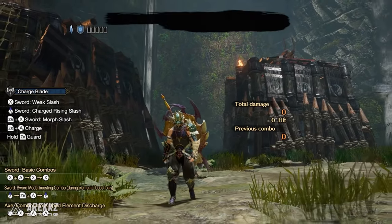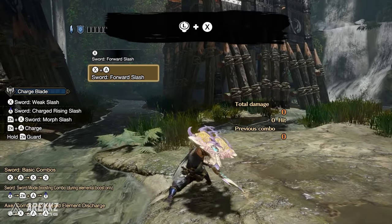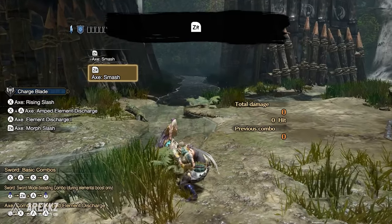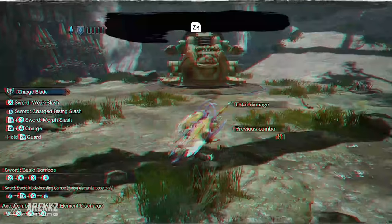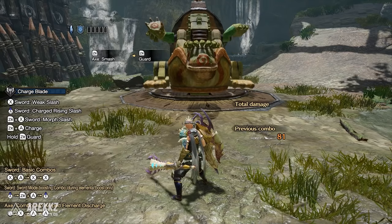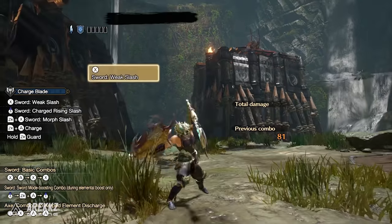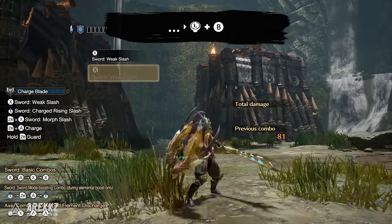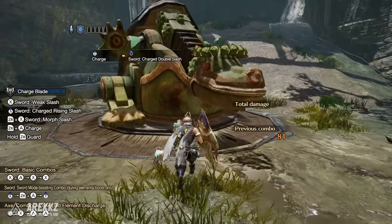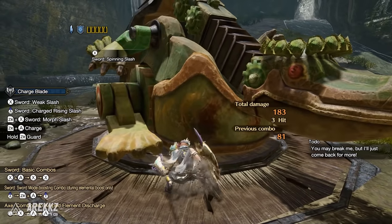Starting off with your weapon sheathed, pressing forward and X will see you draw into the forward slash — the same move you can perform by pressing X plus A with your weapon drawn. Alternatively pressing ZR with your weapon sheathed will allow you to draw directly into axe mode; this action also has a very quick guard point at the start, present irrespective of whether you have Morph Slash or Counter Morph Slash equipped. Pressing B will allow you to roll in both axe and sword modes, however in sword mode specifically, following an attack you can input left or right with B to sidestep, which is useful for repositioning.